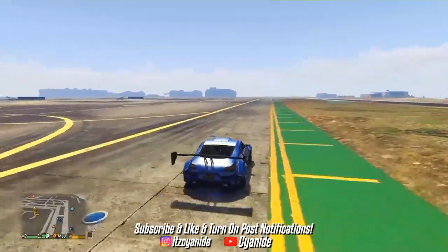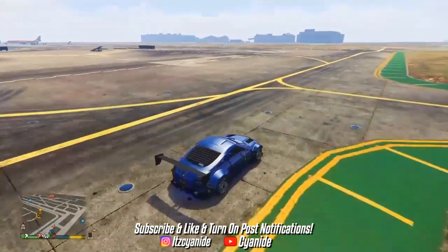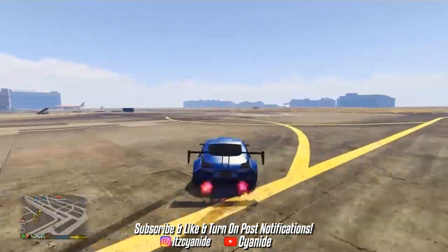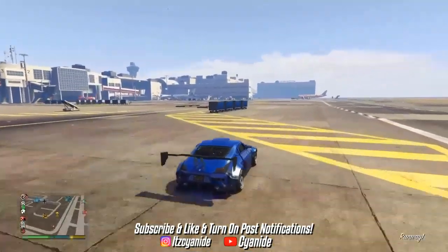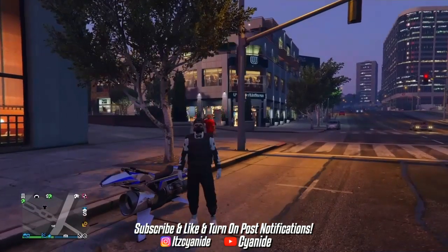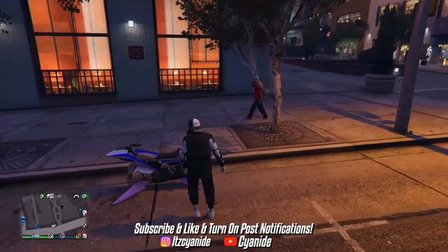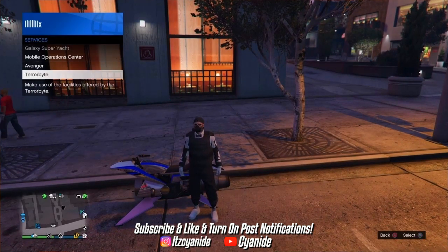This video will need three requirements. The first requirement will be having access to a Terrorbyte. The second one will be having access to the Azureo parachute, which you can buy at the Ammu-Nation store. And the third requirement will be a rocket bike or any type of vehicle that will allow you to fly.